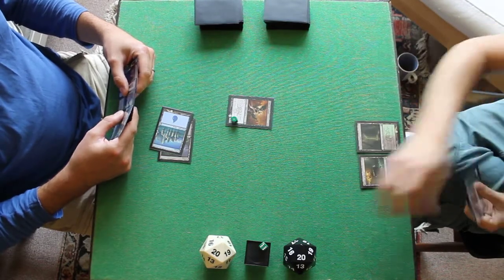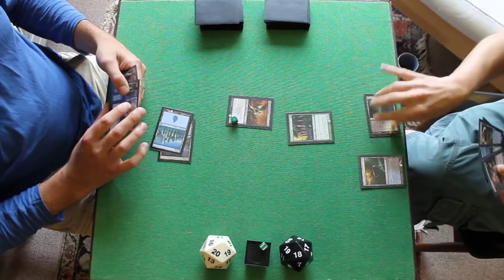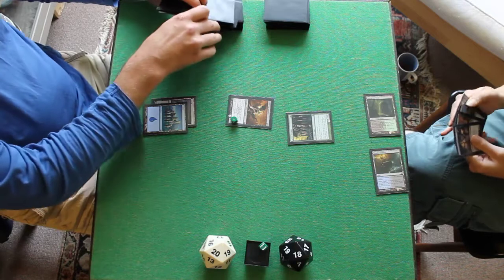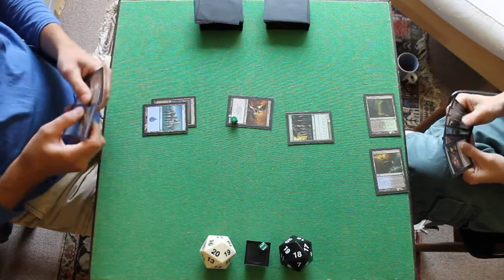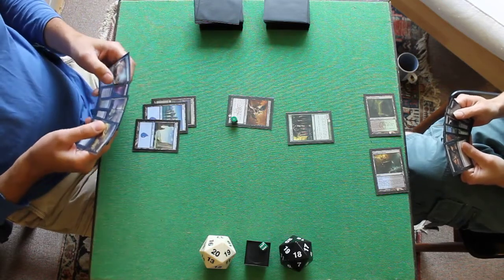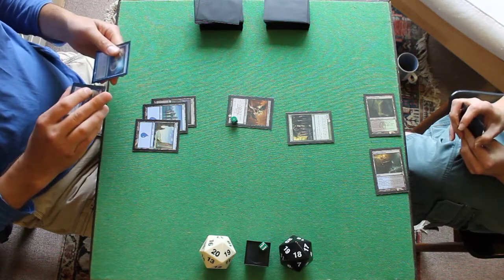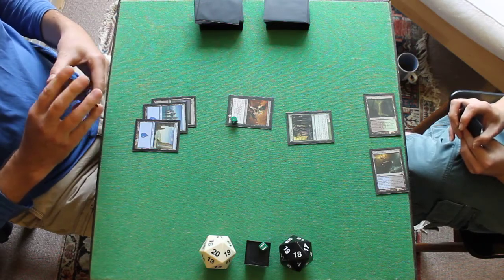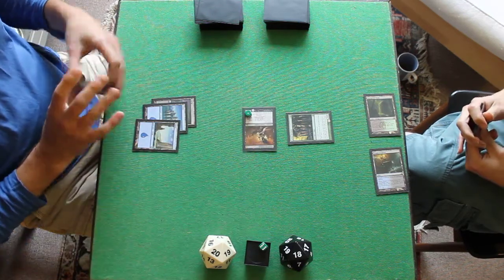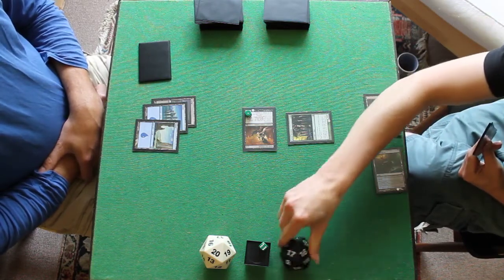I've got Overgrown Tomb, so I pay 2 life down to 18, and play Corsa. Pass the turn. I'll draw and play an island, then swing in with a 2/3 deathtouch. Take 2, go to 16.